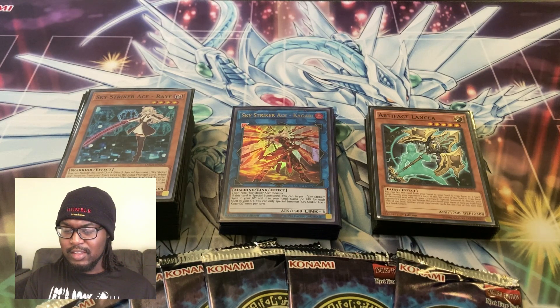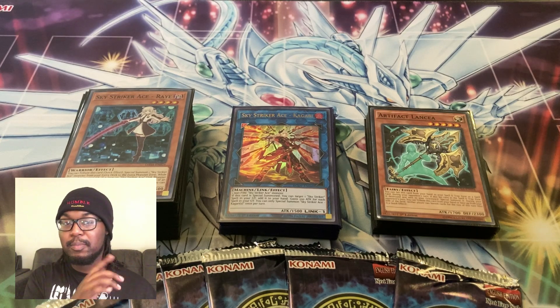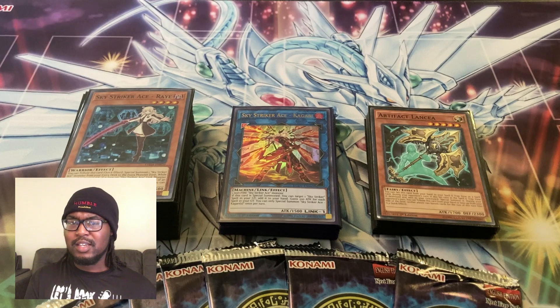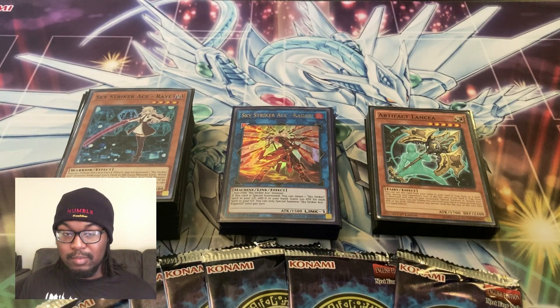On top of that he had protection with Apples, Between the Gates, Oliver, and the Infernoble link equipped to the synchro so it couldn't be targeted. He also had a quick spell that says no other cards on the field can be targeted except for the equipped monster — but that monster couldn't be targeted either. So it's like a soft lock against targeting, which for this deck is automatic GG. We ended up losing that game.